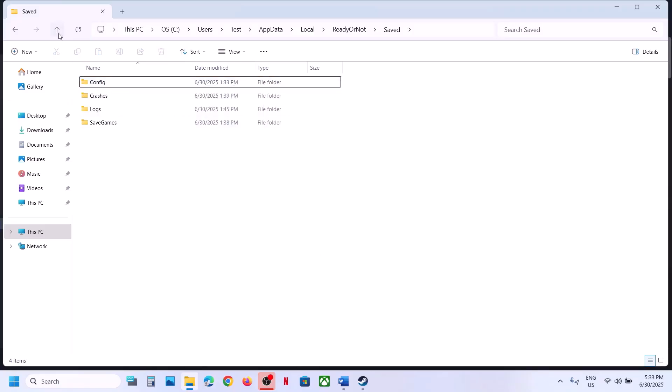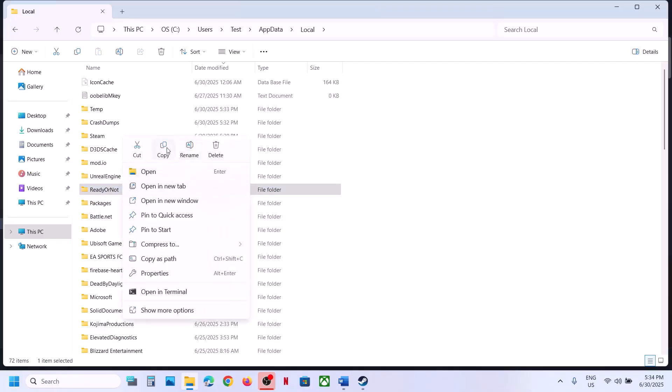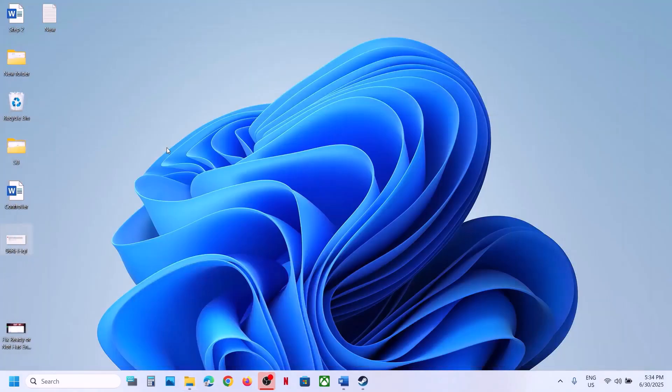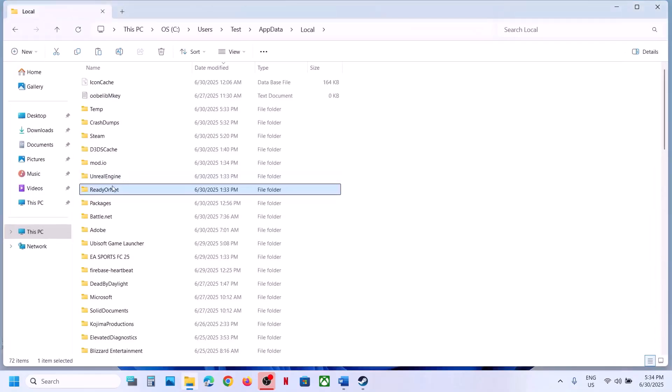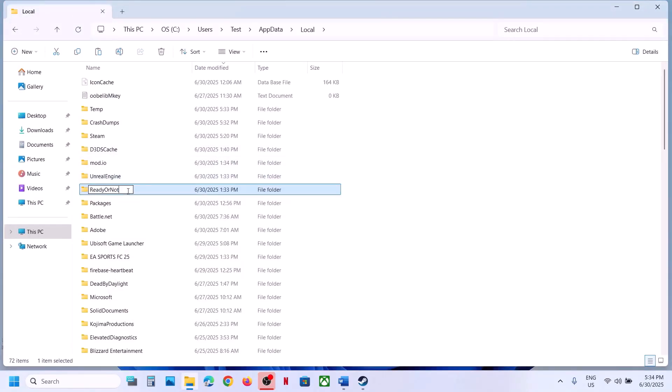If that does not work, you can even rename the save game files. When you rename the save game files, all the game progress will be lost and you have to start everything from scratch. So create a backup first — copy this folder and paste it to the desktop. Once you have a backup created, you can rename this folder.